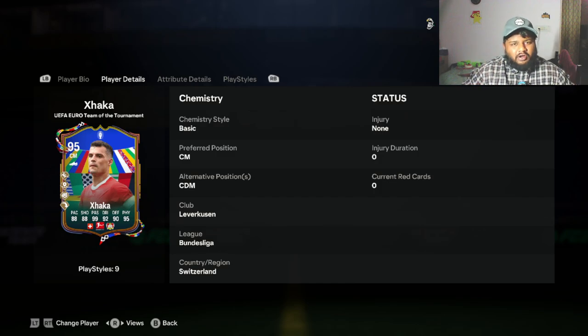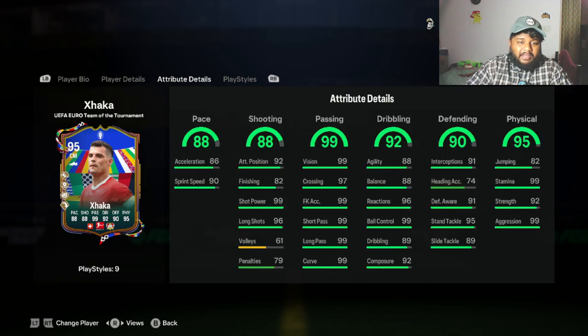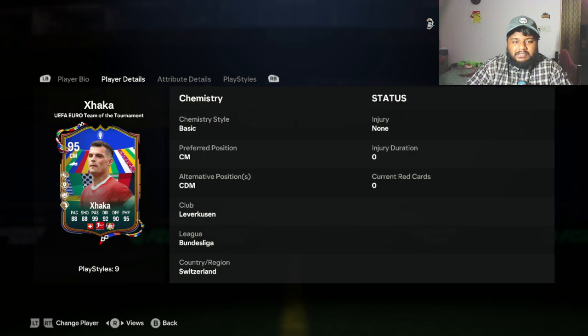In today's video we are going to look at how much he actually costs, whether you can afford him with coins or points, how well he performs in game, what his stats are, how you can use him, and all that good stuff. The main objective is to see if this 95-rated center mid Granit Xhaka card is any good. If you packed him or are planning to buy him, you can use this video as a guide.